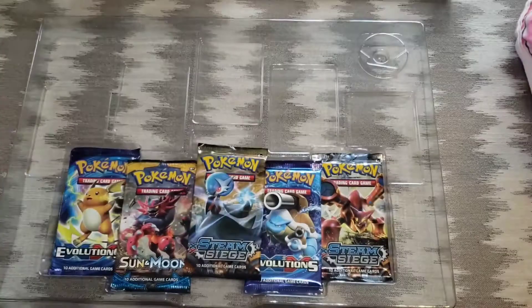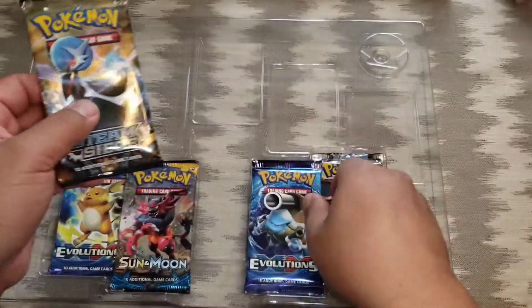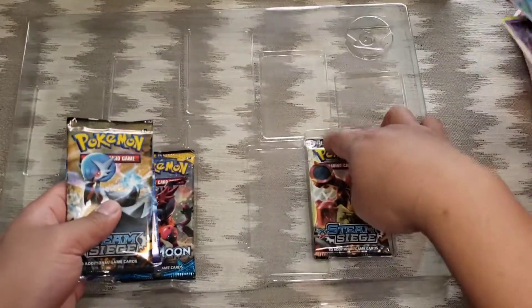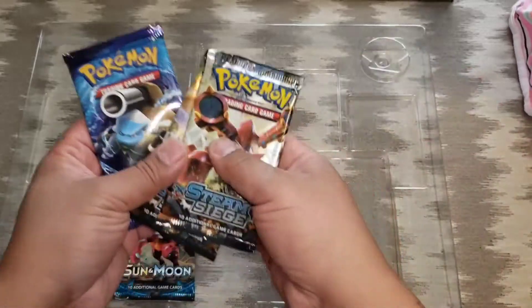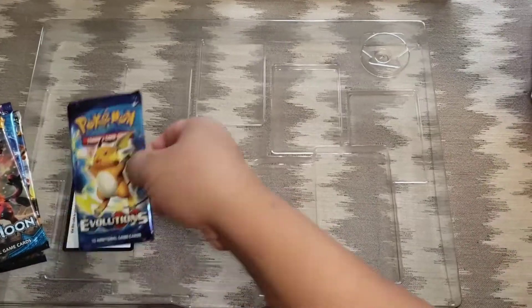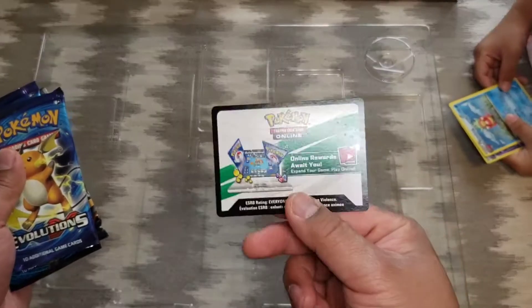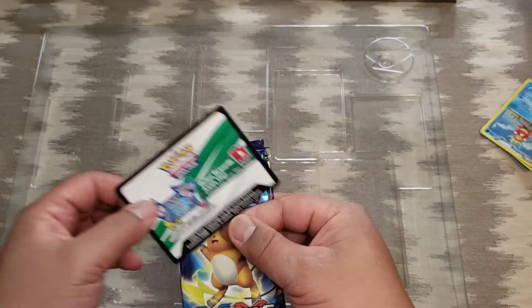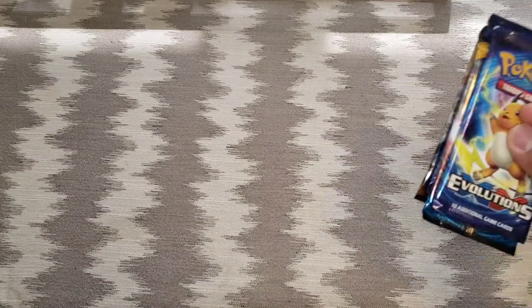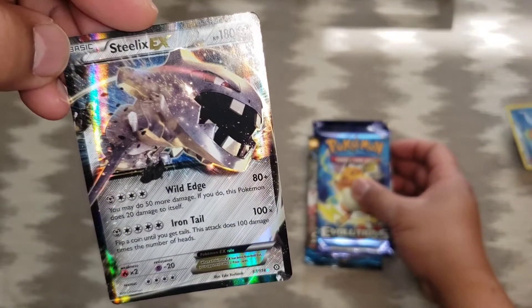Alright, we've got a Steam Siege pack, an Evolutions pack, another Steam Siege, a Sun and Moon pack, another Evolutions, and of course the TCG online card which we will claim later and bring into play. Oh, we almost forgot — the Steelix EX card.